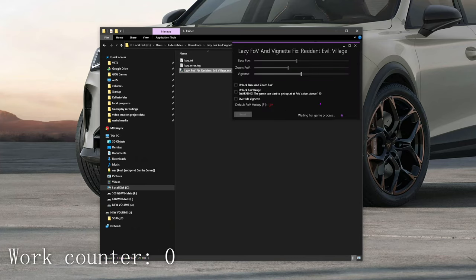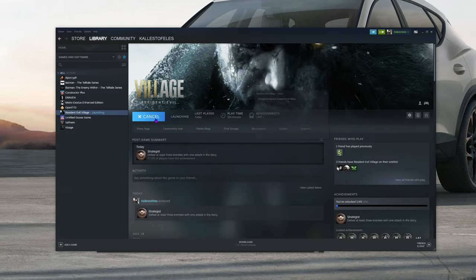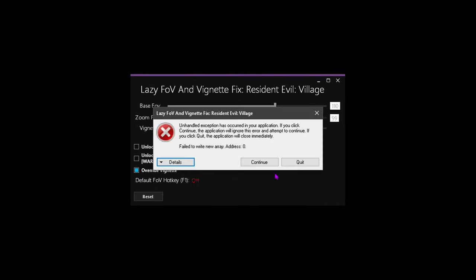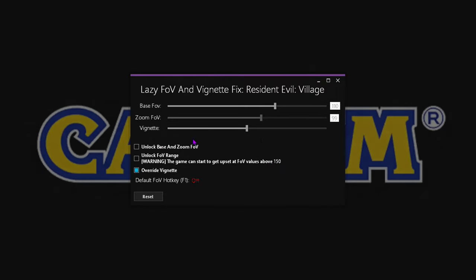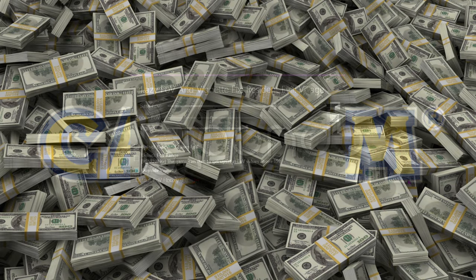For the unchangeable FOV in the game, the only working workaround I found with this latest patch is the Lazy FOV Changer. Although it complains and throws errors, it manages to hold it together and apply the FOV changes to the game, so at least now the game is playable without having to keep a bucket around for motion sickness. Come on, Capcom — did you really not learn this from Resident Evil 7 already? Like huge corporations would ever listen to their customers.